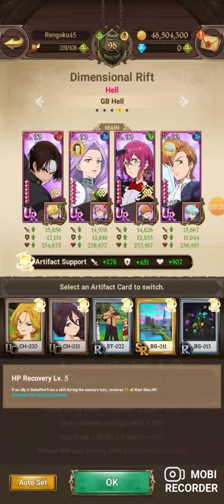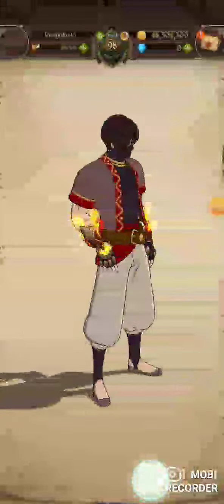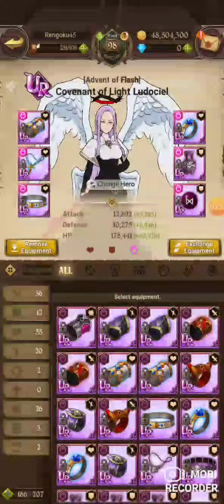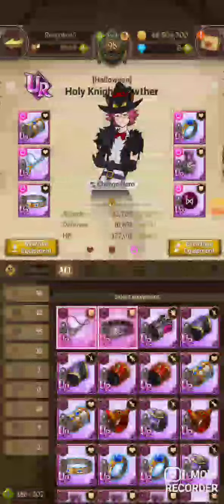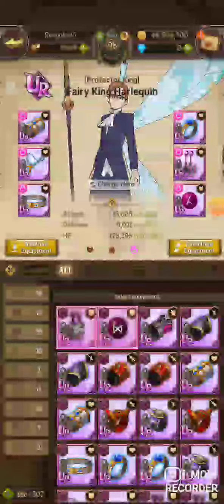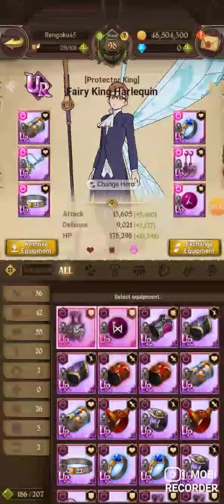Keo is gonna come in clutch here. For artifact set you want to run this set, or you can run the other healing set if you don't have this one. For Keo: HP and defense, or attack and defense, but do HP if possible. Margaret: HP and defense no matter what — she's not here to do damage this time. King: HP and crit damage; if your King's not built, maybe attack and crit damage will work.